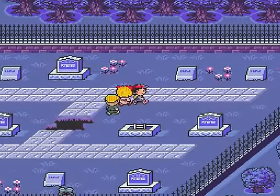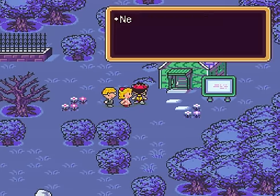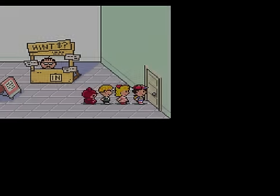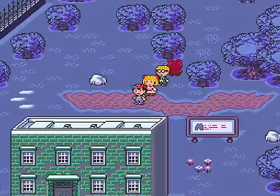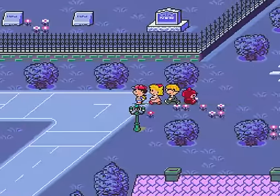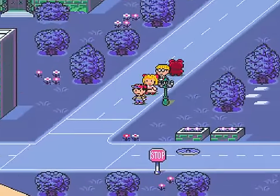Oh God, zombies. I'll go this way. Hmm, what's in here? Teddy bear! I'll take it. Whose house is this? Ugh, hint guy. I'll take the teddy bear but I don't want your hint. Actually, let's look for a store, because Jeff is really under-equipped. We're gonna need to update his goods. Badly.